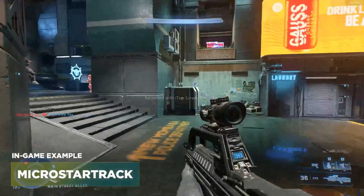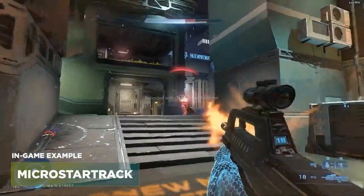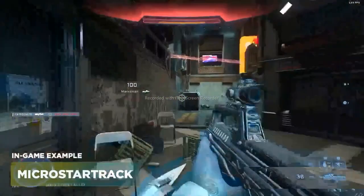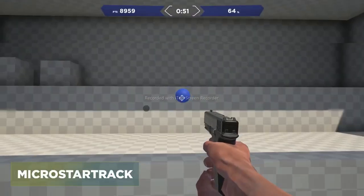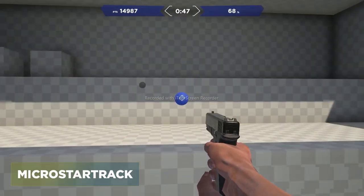The third task is Micro Star Track. This is for situations where you barely need to move your crosshair — for strafe battles and when the target's jumping up in the air. You're tracking in a star pattern, and what you're going to do here is really focus on your fingers and get those warmed up.